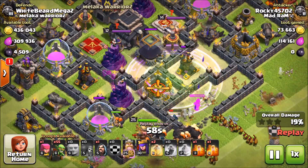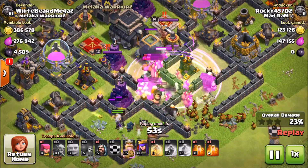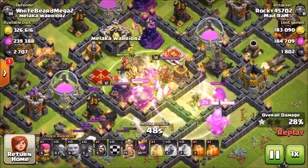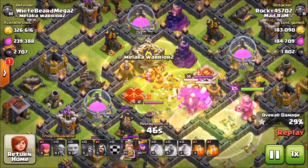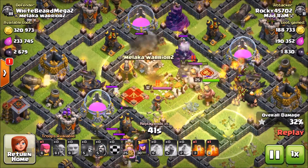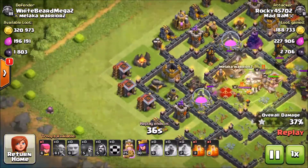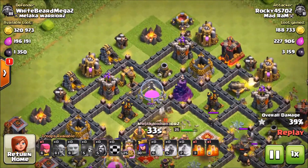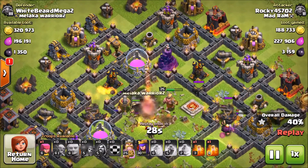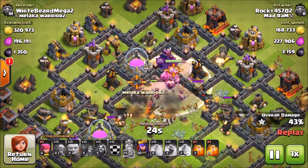We double-drop the goblins in and they funnel right in there, take out that storage in a hurry. We heal them up, they get the dark elixir, get the Town Hall, and look at all those goblins go for the CC because the CC is considered a storage — they just run through the base in a hurry. We get half the dark elixir quickly, drop a wizzy over here to grab that drill, and work our way toward the rest.